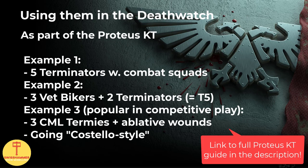So now that we have decided to bring them along as part of a Proteus kill team, how can we make best use of them in the Deathwatch? I have done an entire video on the Proteus kill team and its competitive loadouts — the link is in the description. The first and perhaps most obvious combo is adding 5 terminators and splitting them off with combat squads, in which case they work just like a regular squad of terminators, except that they are now troops and ObSec. They can then be deployed through their teleport strike ability. However, I think terminators truly shine in the Deathwatch when they are mixed with other datasheets. One such combo I like in particular is 3 veteran bikers and 2 terminators, at which point the whole unit becomes T5. ObSec T5 terminators? Hell yes!